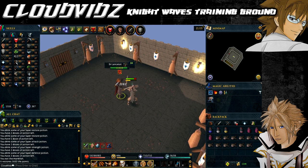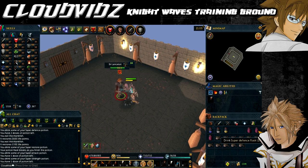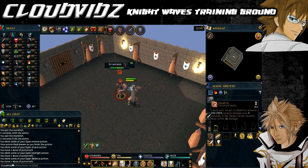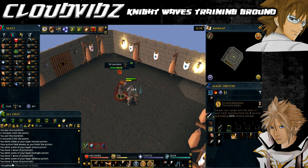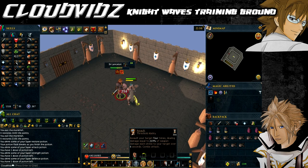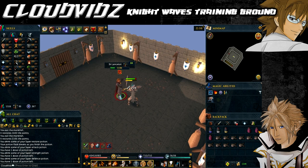The final knight is Sir Lancelot, level 84, who will drain all stats: attack, defence, strength, magic and ranged. This is the toughest one. I recommend using your super restores to bring all stats back to normal first, then use your relevant potions to boost them above their base levels. This gives you a good couple of minutes to focus purely on attacking before needing more super restores. Be mindful that all stats will drop, so don't let them fall too low.